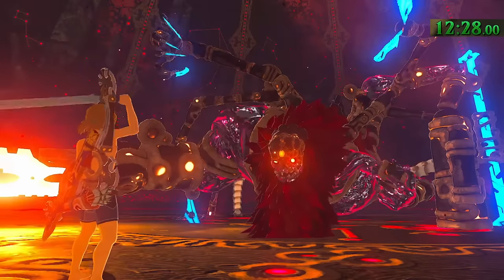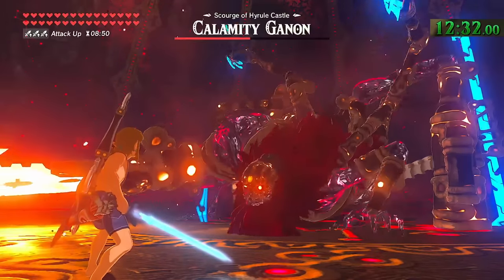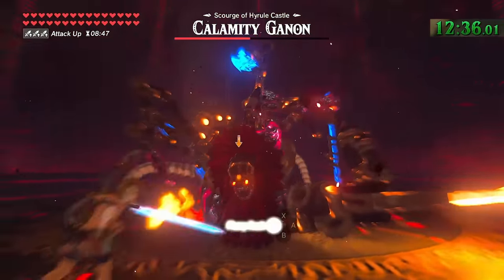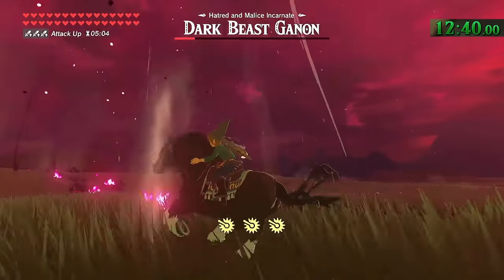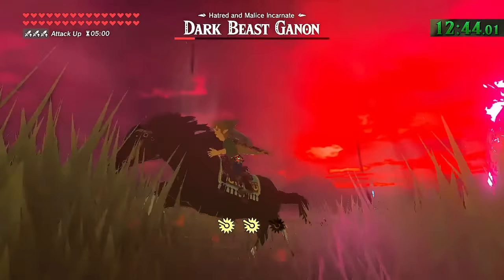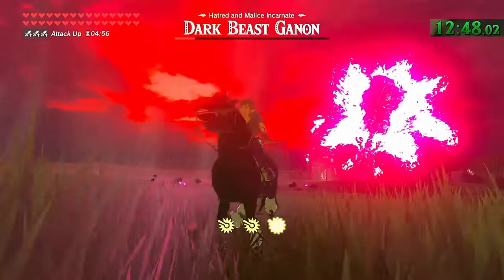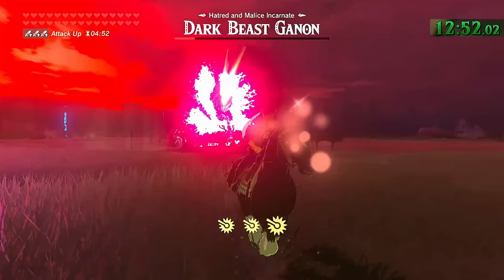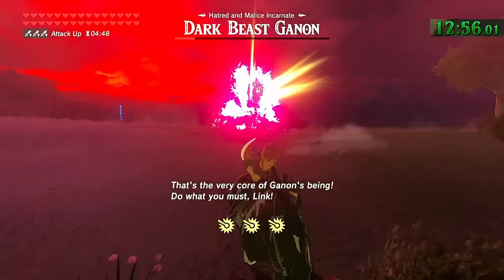Right before the battle between Link and Calamity Ganon gets started, Link clenches both fists before the faceoff — more of an expression of bravery and preparedness to fight to the death as he stares evil directly in the eye. However, he only does this if you don't have the Master Sword yet. If you already have the Master Sword, he will take that out right at the start no matter what you already have equipped. Dark Beast Ganon is arguably the easiest final fight in any Zelda game, but this man-bear-pig made of malice is also the most giant form of Ganon ever seen in the history of the series.